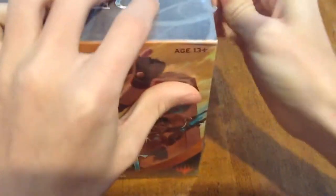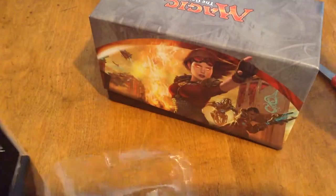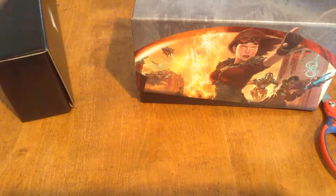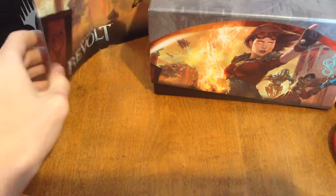This is actually my first bundle ever of any set. We've got the box, which looks awesome. The 'Don't Steal This' card. Let me get all the shrink wrap off. Then you've got the Player's Guide, the Dice Box, and the outside opens up to a nice poster — it's too big to put in the frame, but looks pretty cool.